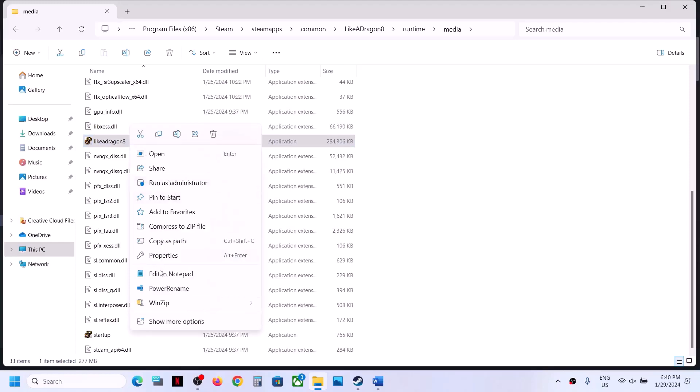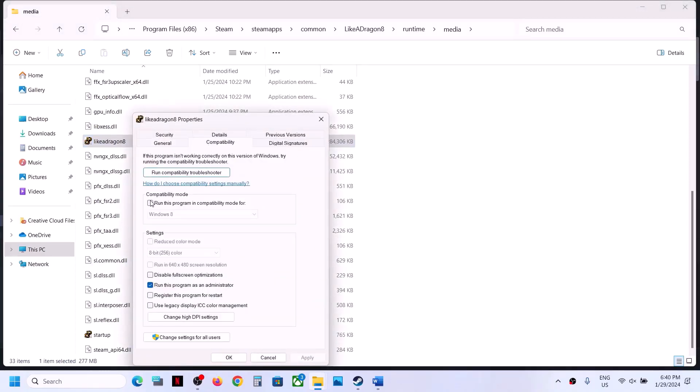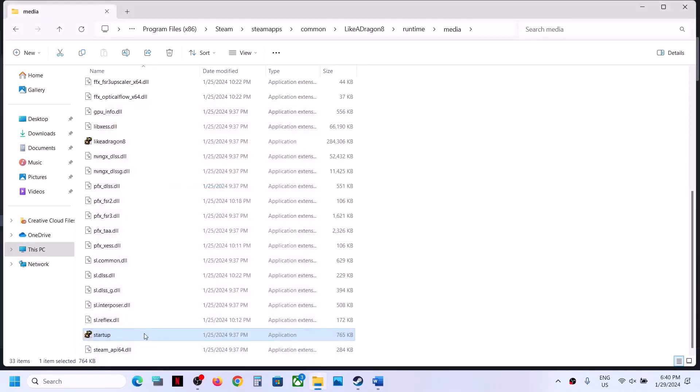If you are still facing the problem, right-click once again on the startup exe file, select Properties, and put a check on the box which says 'Run this program as an administrator.' Click Apply, click OK, then double-click to launch the game.